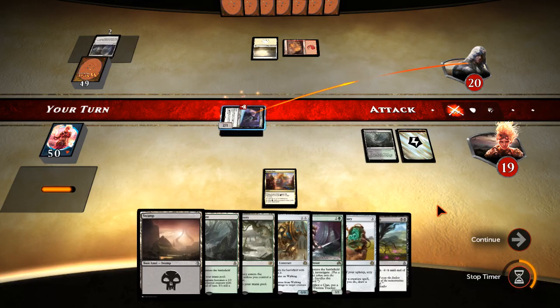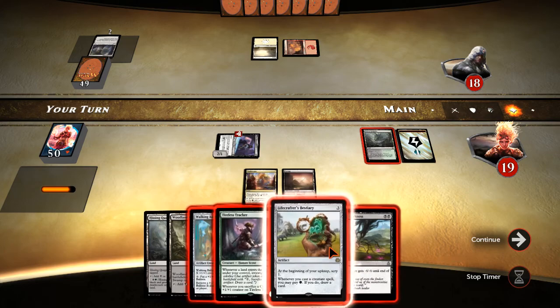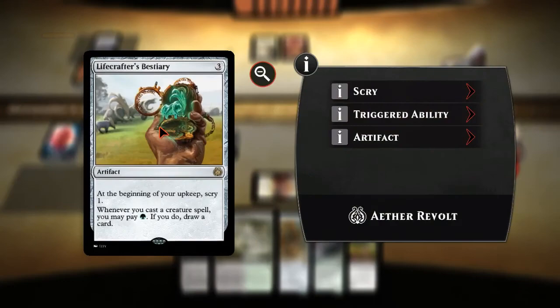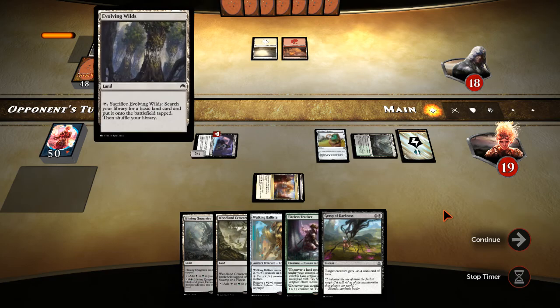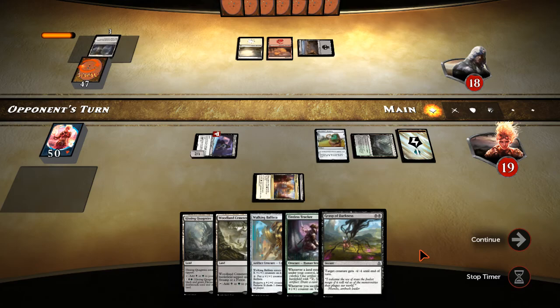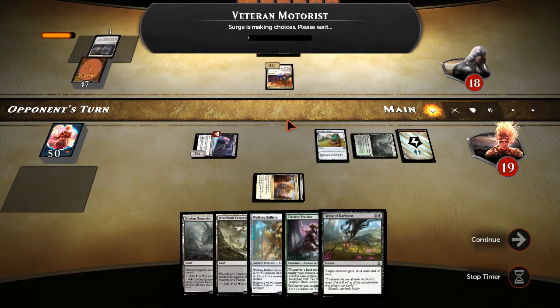Getting the scry going as early as possible is where we want to be. We've got more lands than we need, so we want to scry lands to the bottom and scry great creatures and removal spells to the top. If he's pointing Anguished Unmaking at this Bestiary — which doesn't represent any kind of clock — I am so happy about it. Bestiary also gives us funky options like the ability to cycle a Walking Ballista for one. I have done it once. Don't judge me.